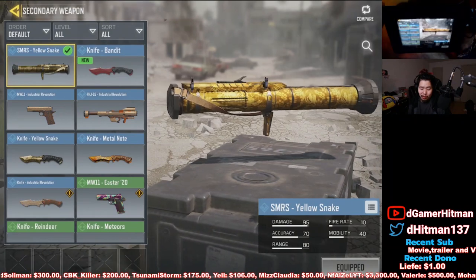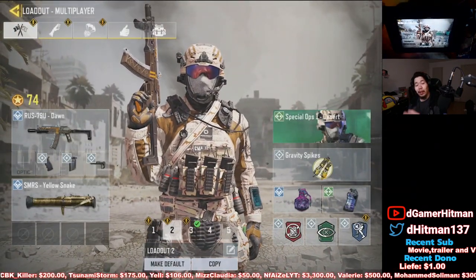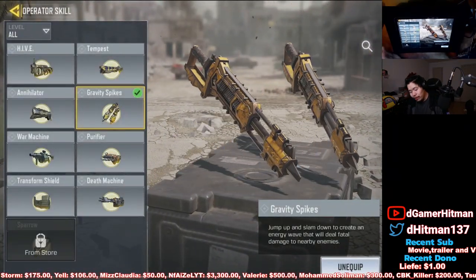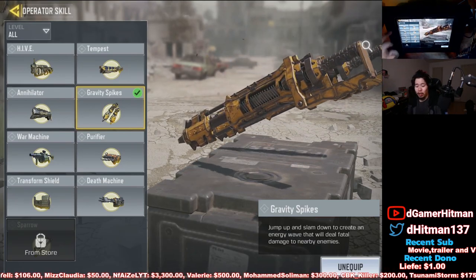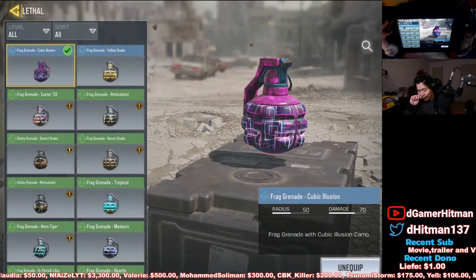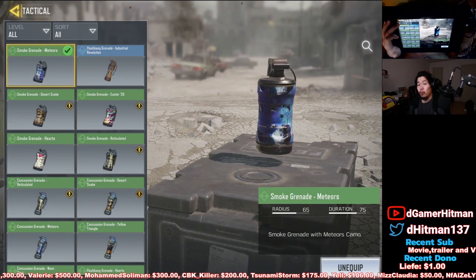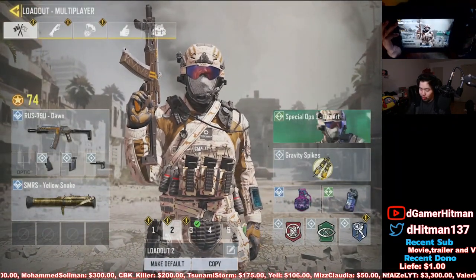Now we're gonna talk about the secondary. I like using the SMRS, which is the RPG, just so I can kill those UAVs because my team never gets rid of the UAV. If you're playing ranked, never let your position be known — always kill the UAV. For operative skills, Gravity Spikes is a must for me, especially when you're using an SMG. You get into a gunfight one-on-one or two-on-one, and there's a third person left — you just gravity spike, bang, get the kill, get out, heal up, reload, and you're good to go. I also use a grenade. I would use a sticky grenade depending on what you feel, because people walk into sticky grenades more often than not. On this free-to-play account I've been using smokes because smokes have been really buffed — you basically can't see through them at all, even on lower graphics.